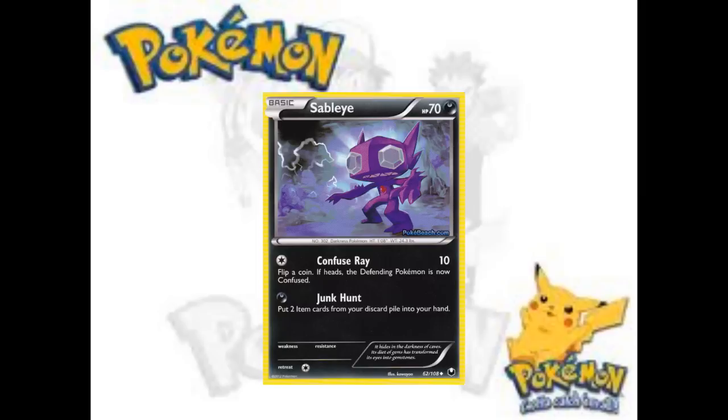Moving on to Sableye, which actually works well with Cofagrigus. I personally don't like Sableye because you're giving up a turn. Apparently it's getting some play in Japan, though they're playing in a different format. I don't think anyone's going to trade for these — they're uncommon. Remember when we started last season and they did a mid-season rotation, and everyone was looking around for Cleffa and Tyrogue? Those all went from 50 cents to like $10. You never know — Sableye could end up the same way.